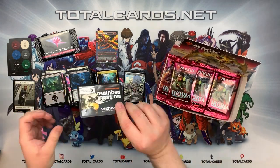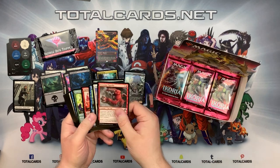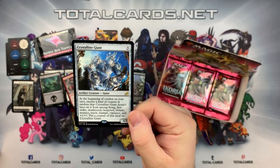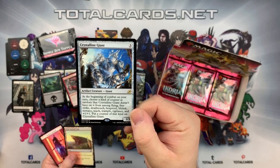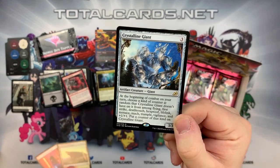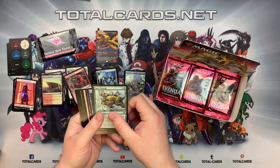You also get these cards that replace the tokens. Hopefully you had the chance to get used to the cards before the release - it came out on Arena quite early, so you'll know how most of these cards work before getting them physically. We've got Crystalline Giant, three colorless. It's our rare. At the beginning of combat on your turn, choose a kind of counter at random that Crystalline Giant doesn't already have - from among Flying, First Strike, Deathtouch, Hexproof, Lifelink, Menace, Reach, Trample, Vigilance, and +1/+1. Put a counter of that kind on Crystalline Giant. Really nice card - it could be a decent card in Standard, especially in a more artifact-centered deck.